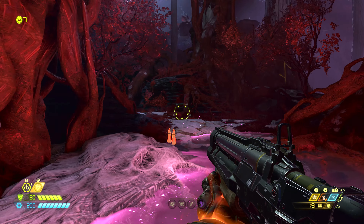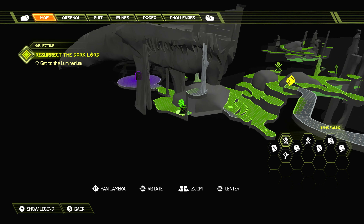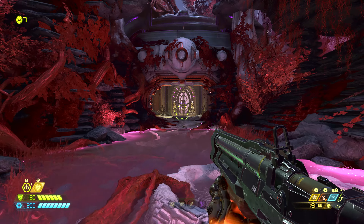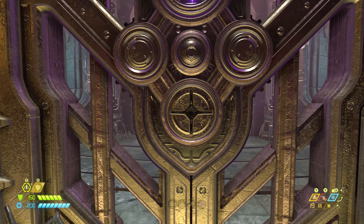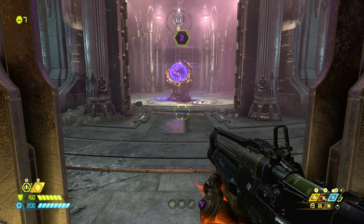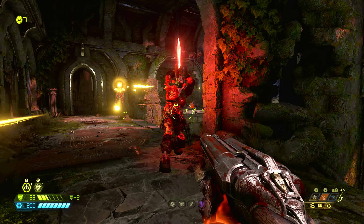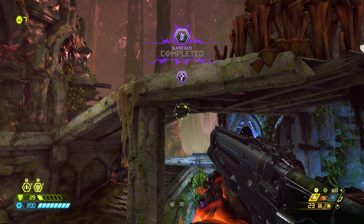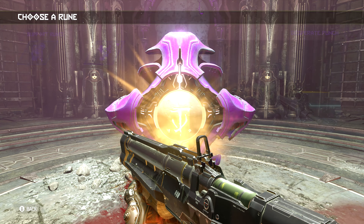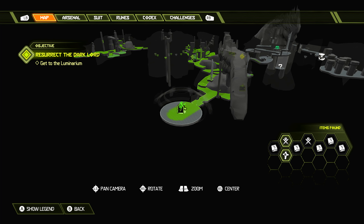Just keep following it around and up to the left, where we can find the auto map station. On the map, the auto map station is found right here where the auto map station icon is, of course. Now we're going to turn around and go back the way we came, then turn to the left where we can find the Slayer Gate, which we can open with the Slayer Key we got earlier. Once inside, just activate the gore nest to begin the Slayer Gate encounter. As always, it's five minutes of super, super intense demon armies swarming you. Once you complete that, we will be summoned back to the Slayer Gate room where we can find the third and final support rune for the DLC Ancient Gods Part 1. Activate it and unlock whatever support rune you have left. On the map, the Slayer Gate and the support rune are found right here.